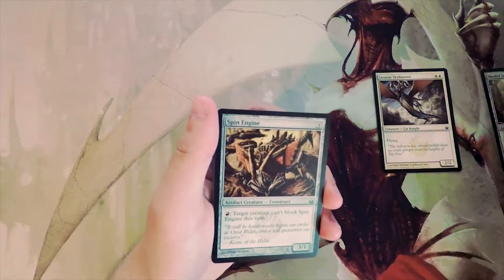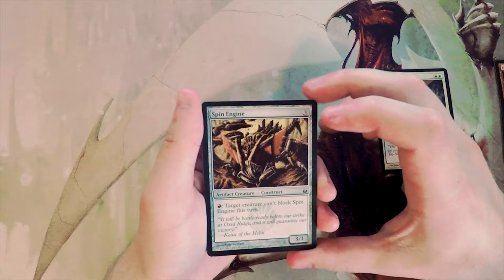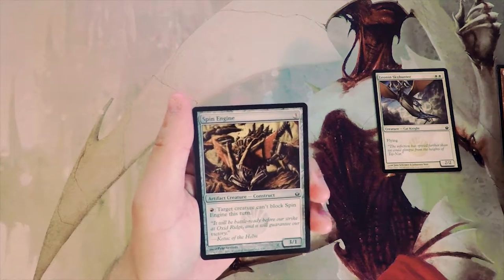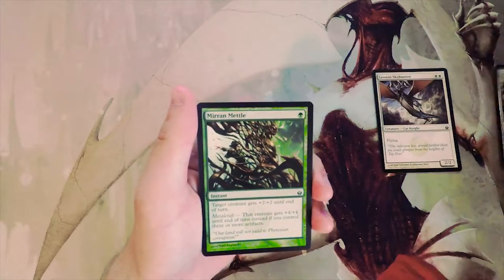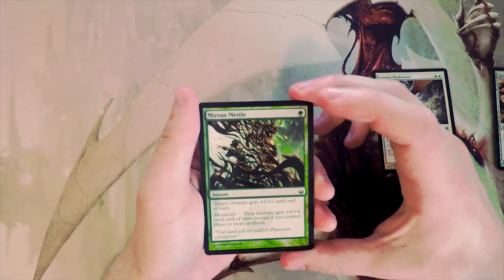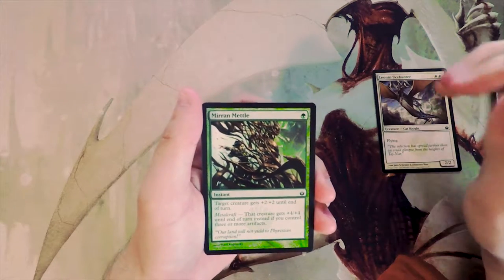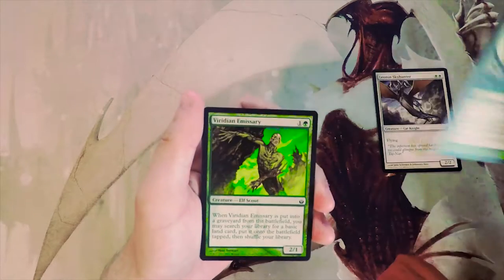Spin Engine is a three-cost three-one artifact creature construct. You can pay one red and target creature can't block Spin Engine this turn. This is better than Bladed Sentinel since you can pick and choose what blocks, but still not very good. Mirran Mettle is one green for an instant — target creature gets plus two plus two, or plus four plus four with Metalcraft, which triggers with three or more artifacts. It's a decent combat trick but I don't like early-picking combat tricks.